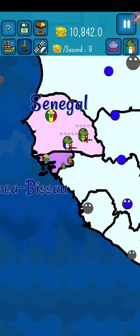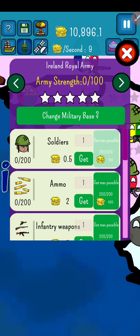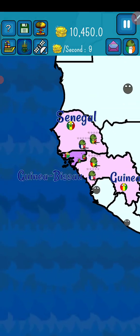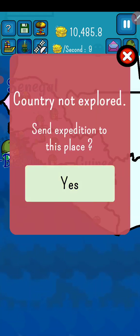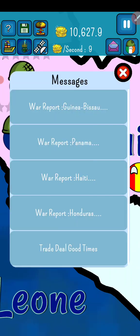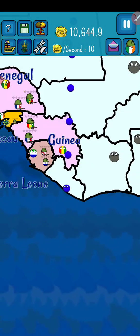I'll check the Portuguese colony. Bye bye Portuguese — get out from Guinea-Bissau! We win Guinea-Bissau and we are building a coconut farm.